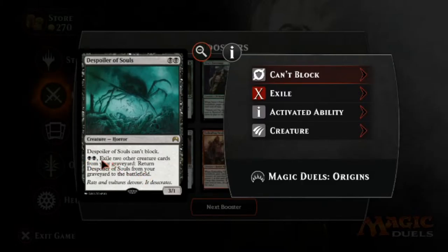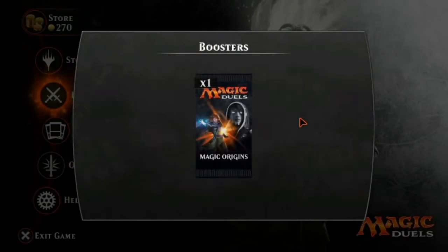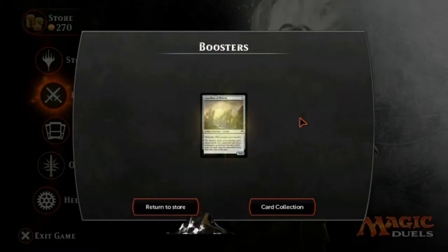Subterranean Scout: two cost, 3/1, can't block — no biggie. Pay two, exile two other creature cards from your graveyard, return Subterranean Scout from your graveyard to the battlefield. So this gets into graveyard recursion. If you have a lot of creatures going to the graveyard, you can pay two, exile those, and get this 3/1 guy back — not bad for a reanimation-type deck.